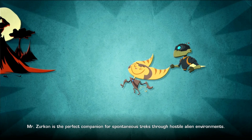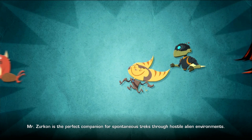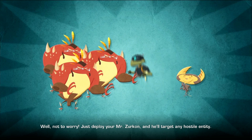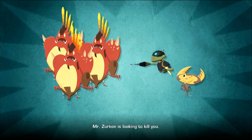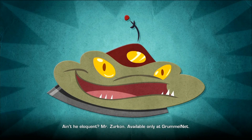Mr. Zircon is the perfect companion for spontaneous treks through hostile alien environs. Looks like these guys are hungry for lombak soup — well, not to worry. Just deploy your Mr. Zircon and he'll target any hostile entity. Mr. Zircon is looking to kill you. Available only at Drummelnet.